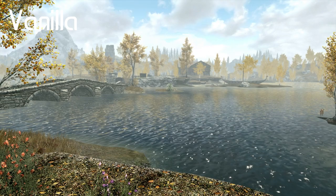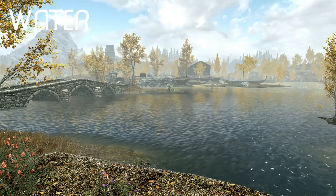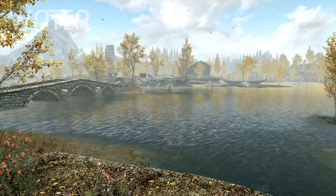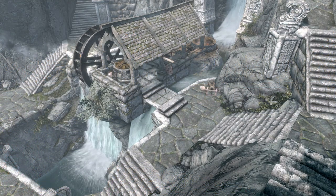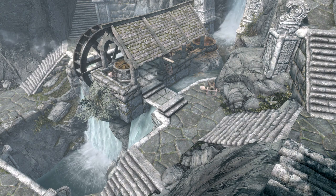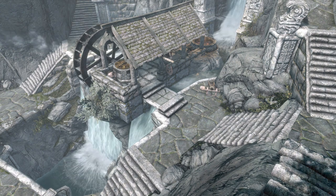Additional features include transparency tweaks based on water type, edits to ponds and small lakes for a more gentle flow, added animated waves around Skyrim with sounds, and Riften now has its own custom water. Water takes up a lot of space in Skyrim and you'll come across it all the time, so why not make it look better with this mod.